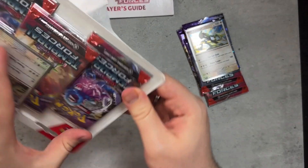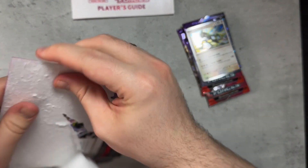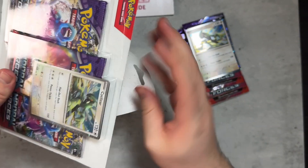Or pretty much just any of the Johto Legendaries or the Unova Legendaries — the Ancient and Future forms. I'm fine with either one. This one I wasn't able to pull, so let's see what I can do.